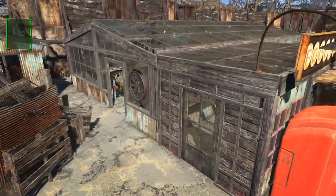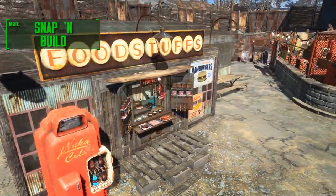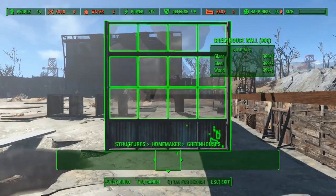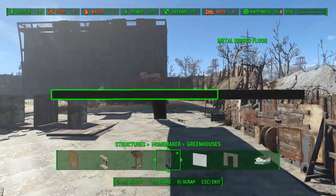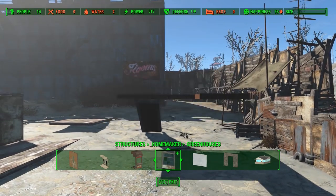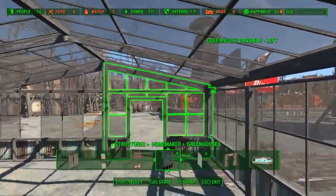To build the greenhouse I'm using the Homemaker mod. I could also use Snap and Build because I got that installed as well, and they both offer the greenhouse. So I could build the structure, pick it up as a whole, and place it exactly where I wanted. I ended up removing the platform marker I put down earlier, and then began building the greenhouse.